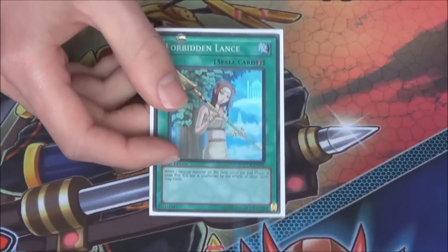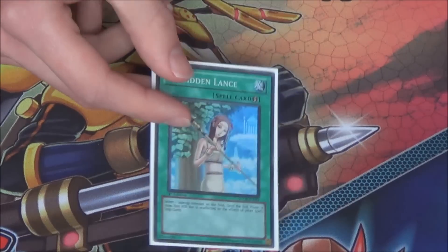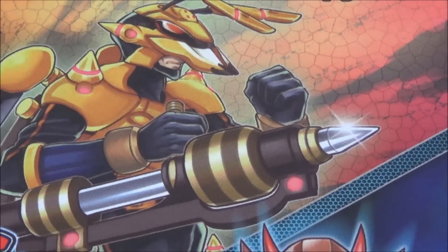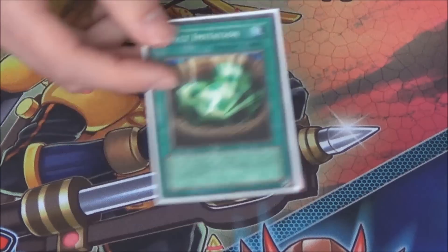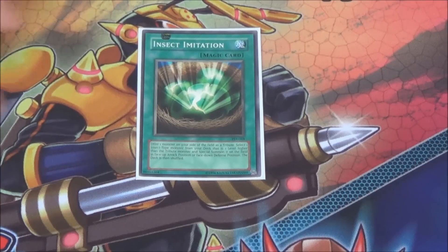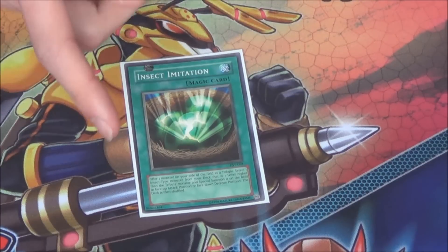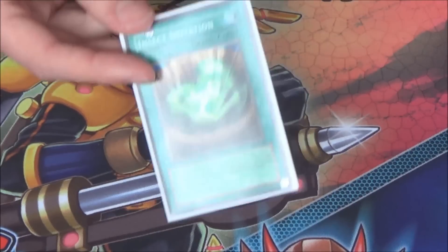One Lance does the trick — the only card you're really going to hit right now is Bottomless Trap Hole when you swarm out Centipede and you want to have your Lance. It's pretty much the only time you really need it. And then 1 Insect Imitation — it's just in there for the unfair plays with Ladybug going into Dragonfly. I don't play Hopper anymore; I feel like Hopper is not good enough to run. In the past I was playing 2 Insect Imitation, but I cut to 1 and really wanted to keep at least the 1 in.